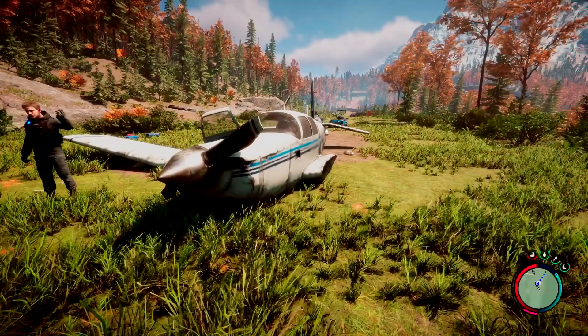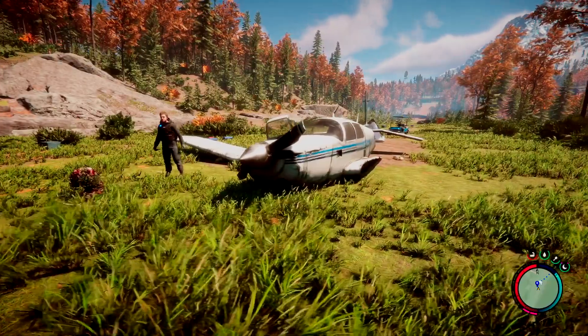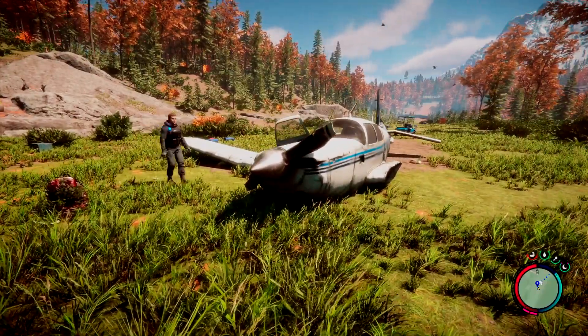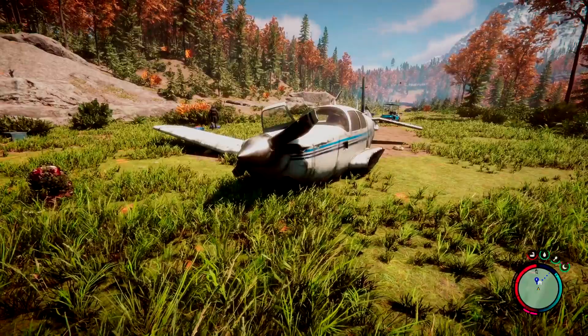If you want to add another little outfit for your character, you're going to need to find this broken down plane. The leather jacket is also in the rebreather cave as well, so keep an eye out for it when you're diving down there if you'd prefer.